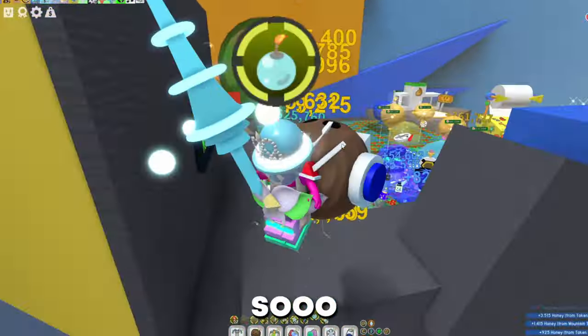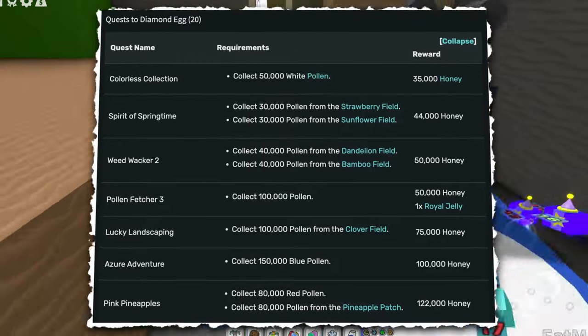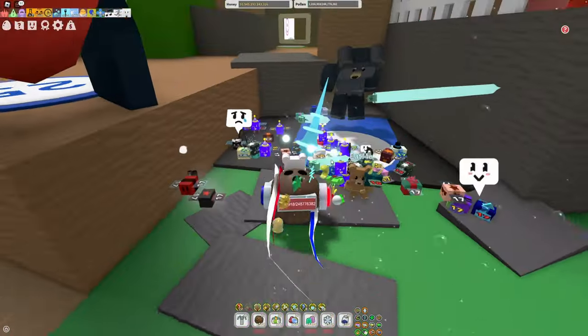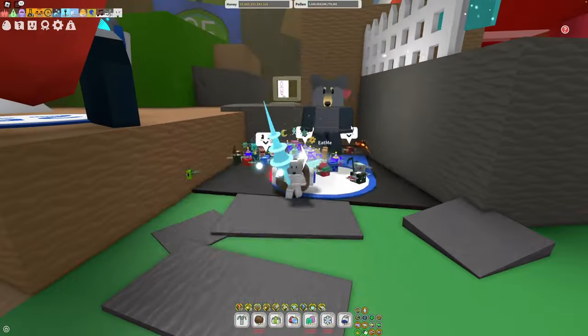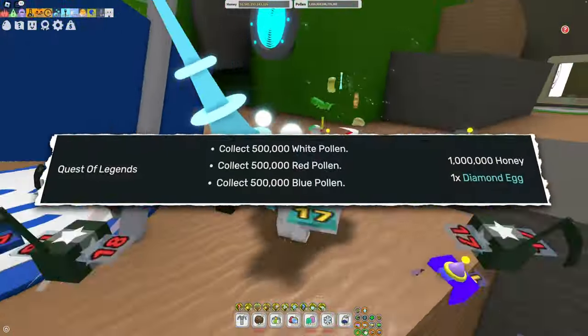First we got the Black Bear. The Black Bear has a diamond egg quest line. There's probably a lot of you that already completed it, but there's no easy way to see if you have. At one point the Black Bear is going to give you a diamond egg — I'll put the relevant quests on the screen so you can see how close you are.